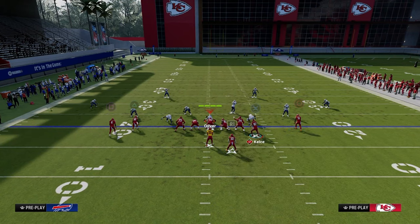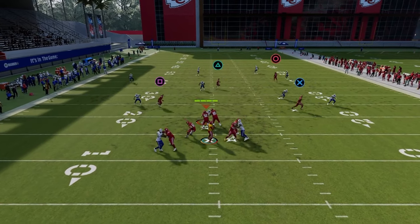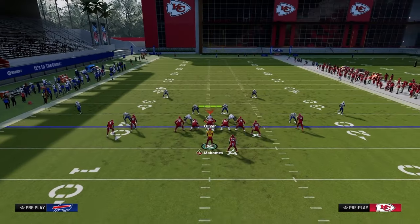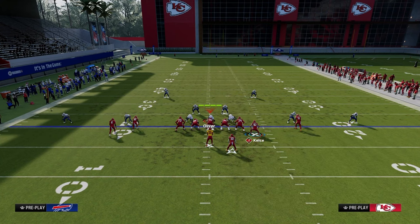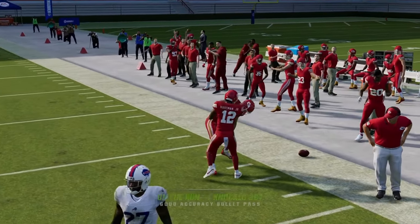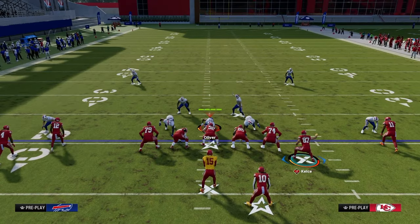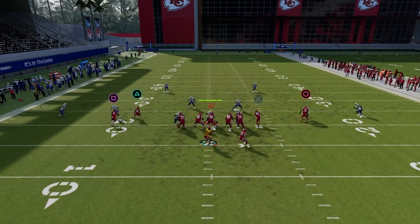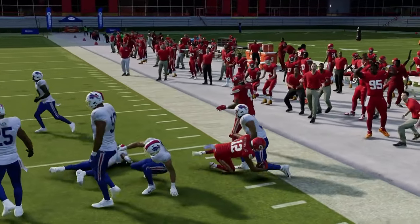Another way to run that same concept: motion the tight end over, put him on a drag, still put the fade. The fade does a really good job of clearing out zones, especially for backside posts and backside crossers. One other thing to cover is tight end corner as a rollout play. You get out of the pocket and the more you get out of the pocket, you can throw this on the sideline - it becomes more difficult for them to stop the play. If you put this guy on a fade on the right side, you can leave the deep corner route, build routes around it - a backside drag, maybe block the running back - and this becomes a design rollout, sprint-out option type of passing concept.